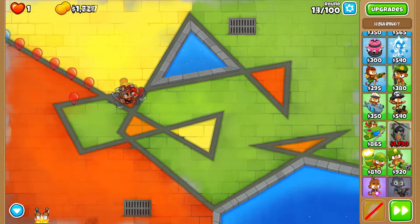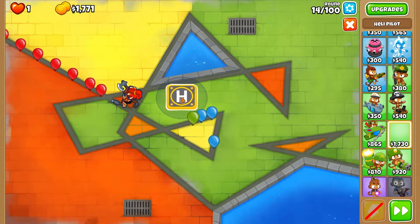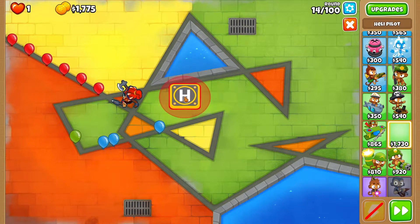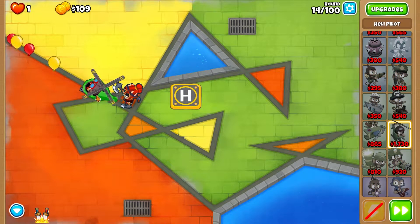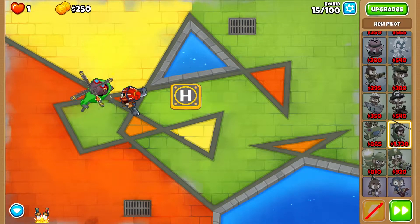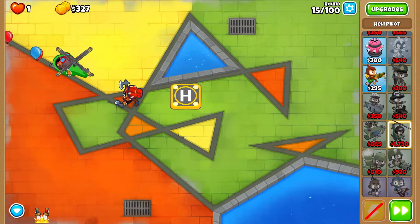Almost there to getting Heli Pilot - yes! Now place a Heli Pilot in a good position. We can also add Monkey Village and Alchemist over here. Heli Pilot in early game around Round 14 - this is awesome. This should be an easy and fast strategy to beat Cupism in Chance Mode 2022.